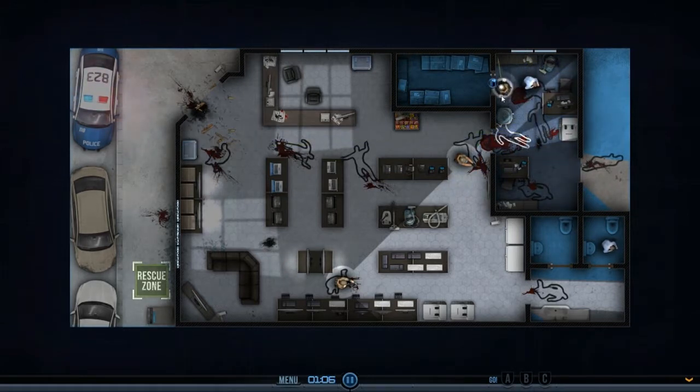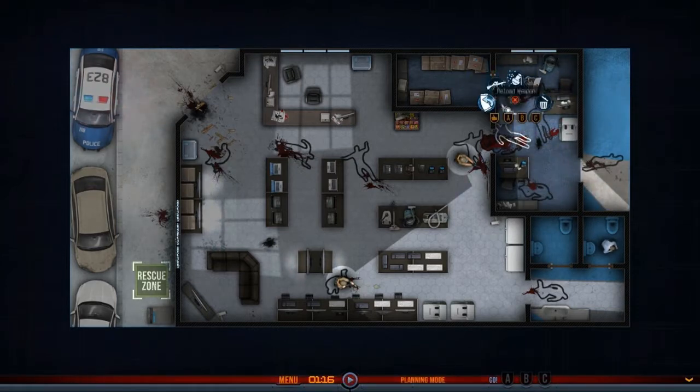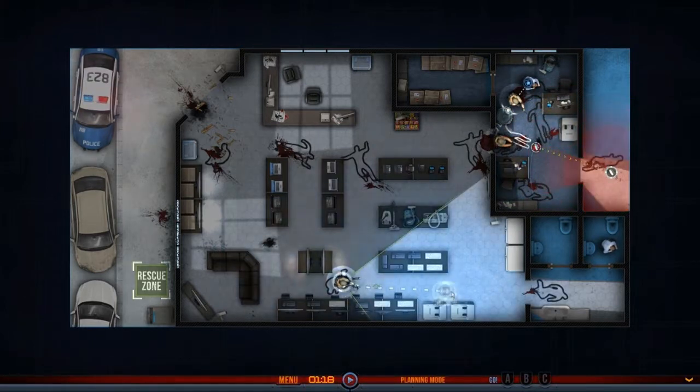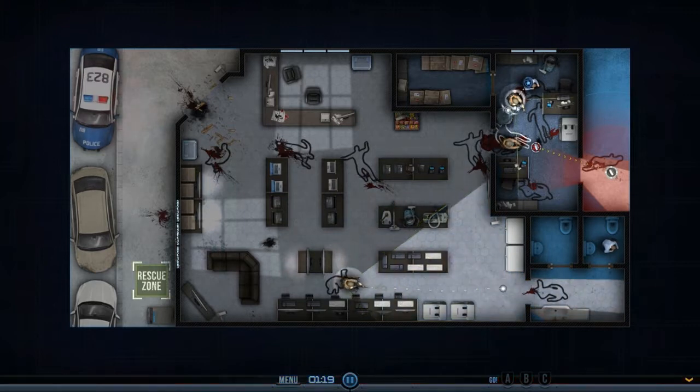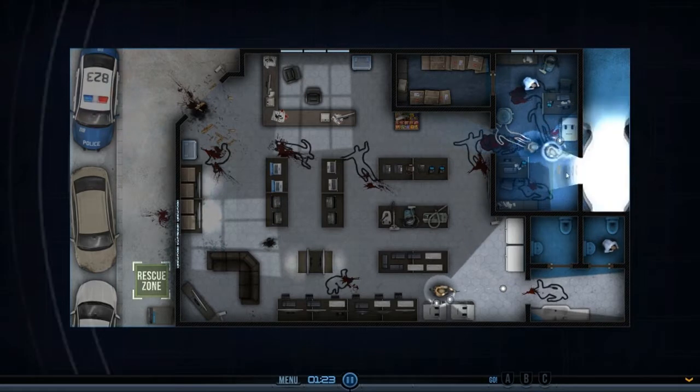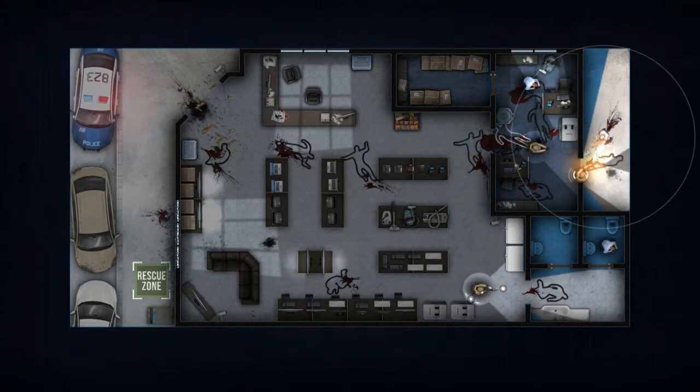I could just rescue all the guys, but let's see if there's a guy here - put a spike underneath. Enemy may be over here. He's over there. Let's throw a flashbang. Shakedown's gonna move up. It's gonna flash a bit - boom, okay good.